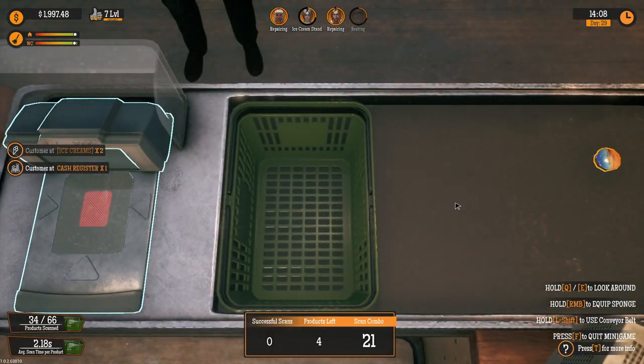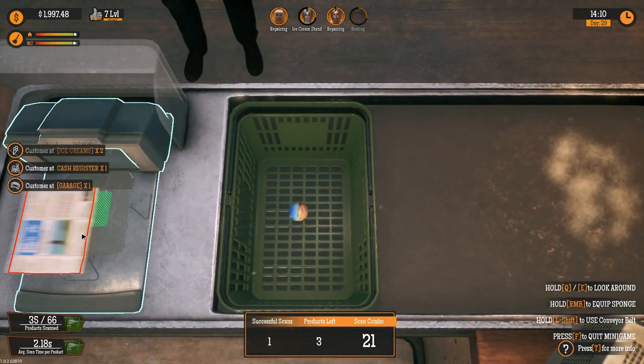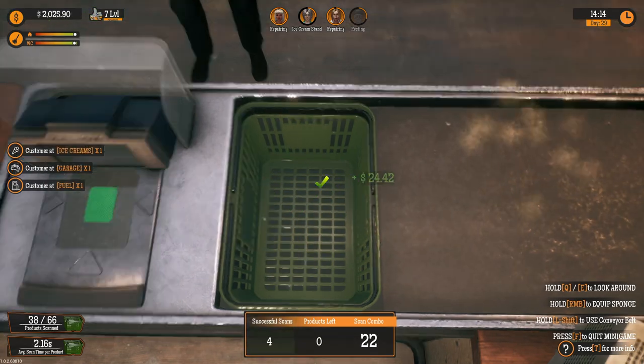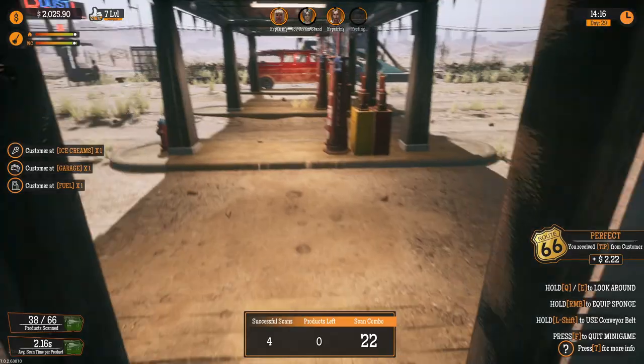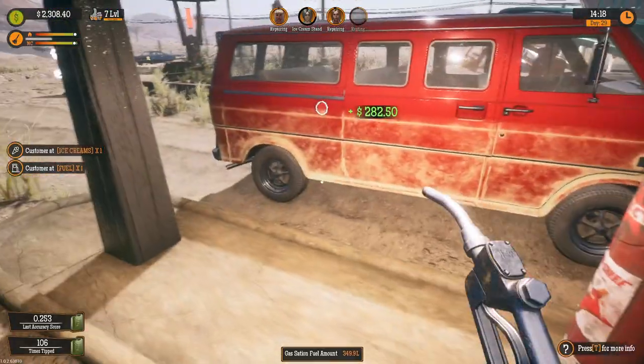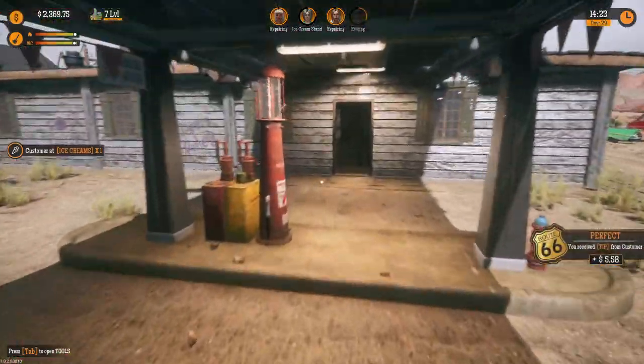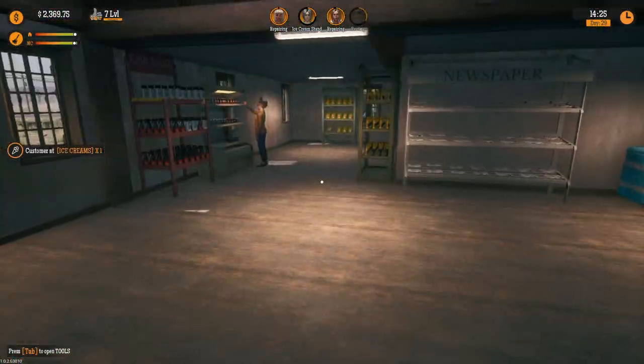When you get the garage to level five you open up a second slot for repairing cars, and the good thing about this is that you can actually have two employees working in there. So you don't ever have to actually go into the garage yourself — you just need to make sure that everything is still stocked up, and you're going to get crazy sales on some of the repairs that happen to cars going into your garage.